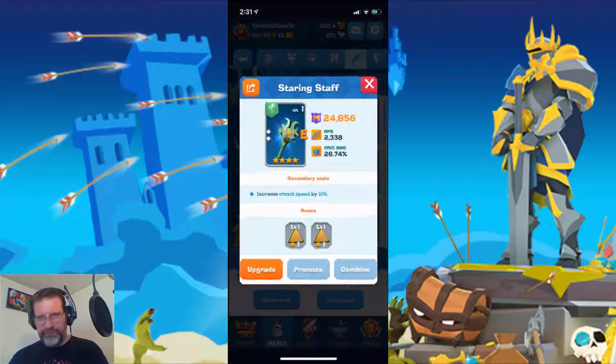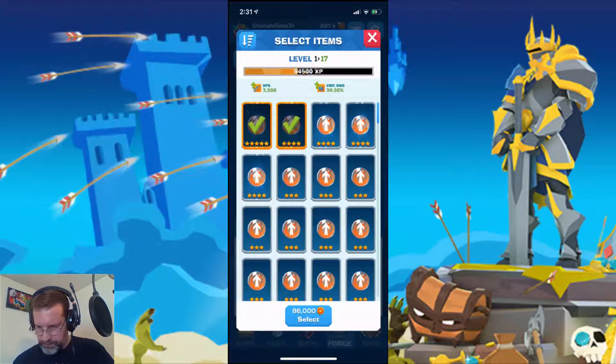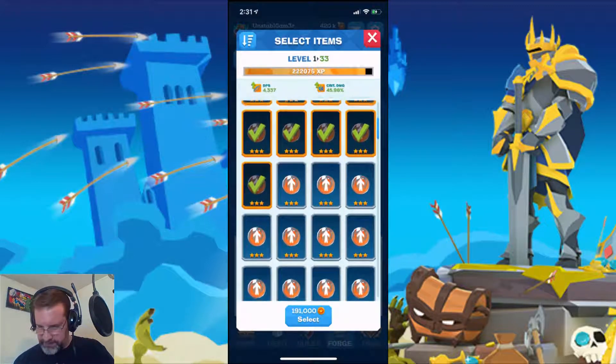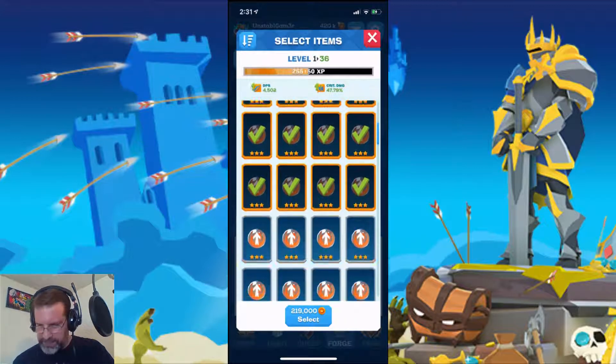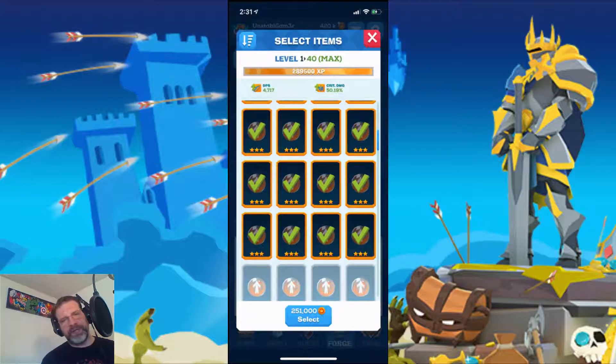Let's go back and see if we have enough to max out this staff and how much that's going to cost. Look how much it's taken — I'm at level 32 with eight levels to go. So 251,000 gold to get a four-star from level 1 to level 40. That gives you an idea of how much gold you'll spend and how many orbs you'll need. Definitely go into all your castles, farm all the castles that give you orbs, and save all your bronze keys for the orb chest opening.